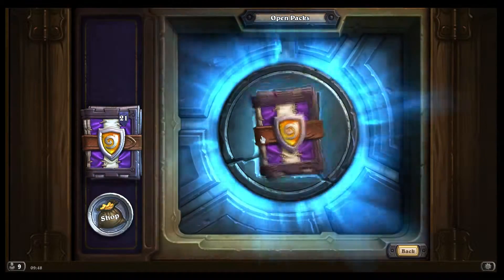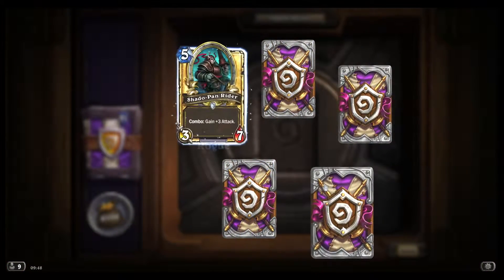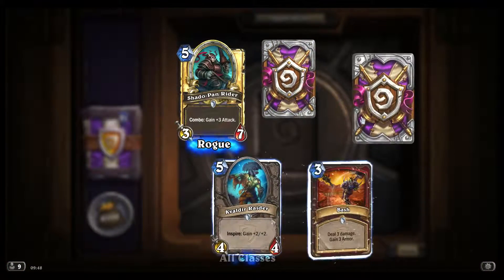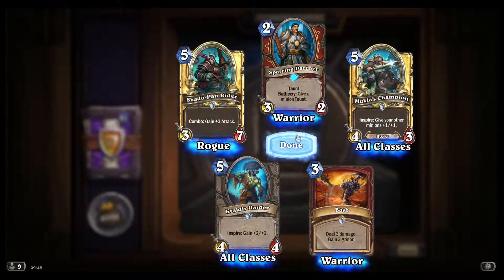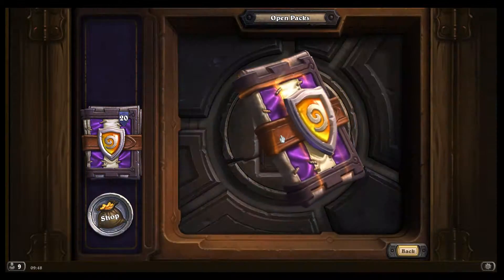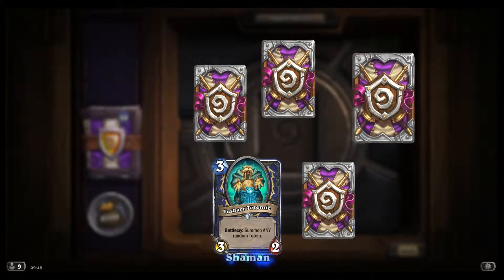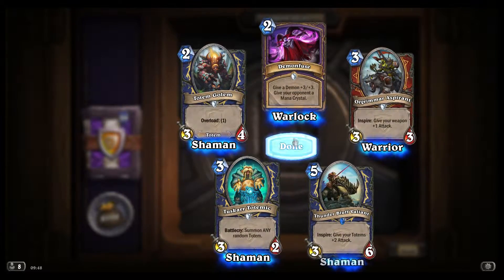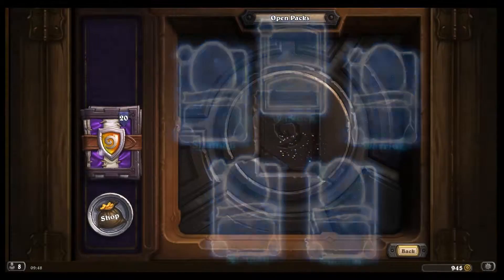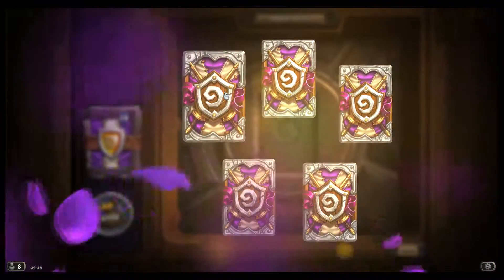I'd rather have Arcane Intellect — that's a minion, right? Golden Common — that's going to be a lot of dust, assuming that I have them in common already, which I should by the end of this. Another Totem Golem — 3/4 with Overload 1. Pretty strong.